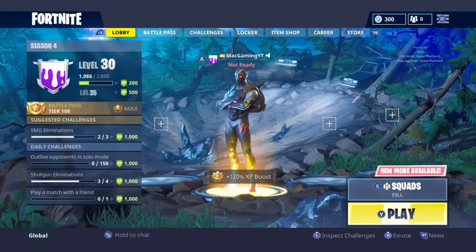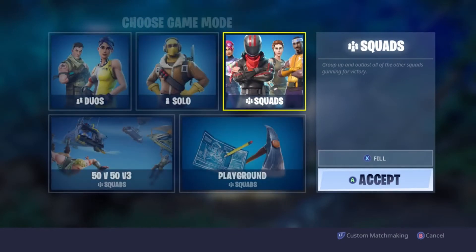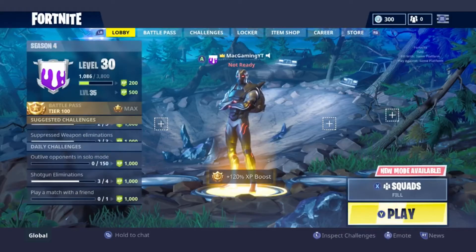I didn't have to do anything. I'm going to click X to change the game mode — there you go. As you can tell, I just loaded into the game, I didn't switch anything, and Playground is already there. I was going to post a video on it but I guess I don't have to.